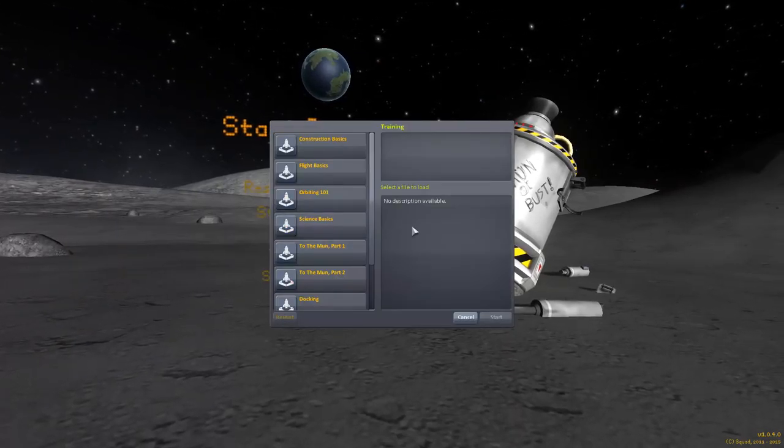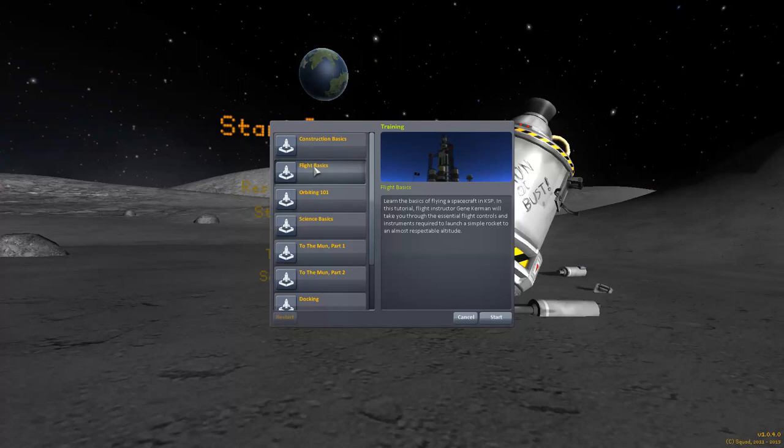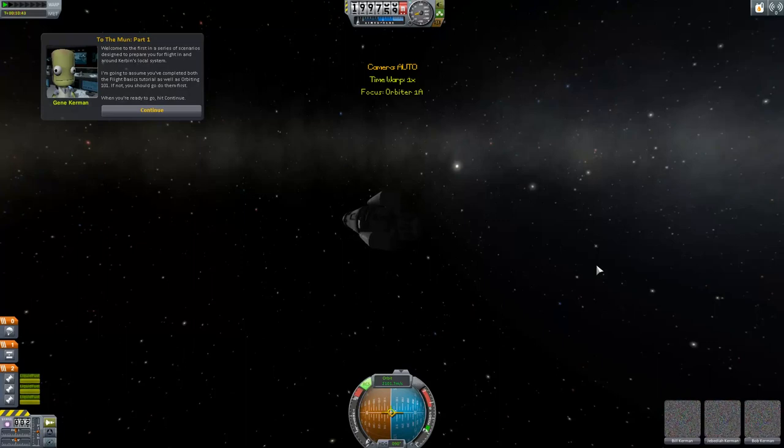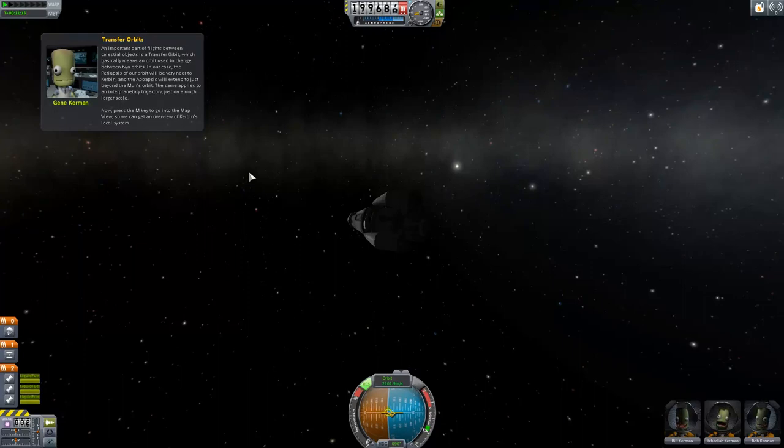Alright, more training. Moon or Bust — Part One. To the moon! This tutorial will introduce us to flights outside of our current sphere of influence. Welcome to the first in a series of scenarios designed to prepare you for flight in and around Kerbin's local system. I'm going to assume you've completed both the Flight Basics tutorial as well as Orbiting 101. An important part of flights between celestial objects is a transfer orbit, which basically means an orbit used to change between two orbits. In our case, the periapsis will be near Kerbin and the apoapsis will extend just beyond the moon's orbit. The same applies to an interplanetary trajectory, just on a much larger scale.